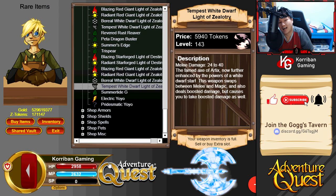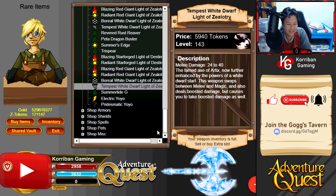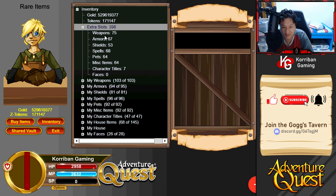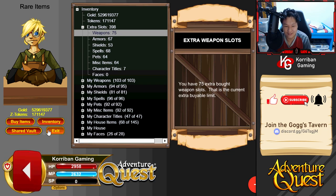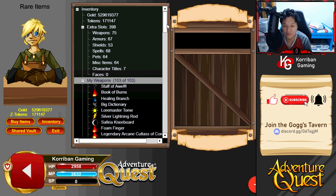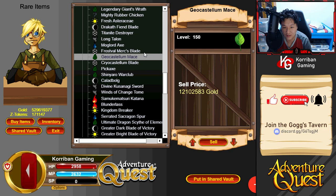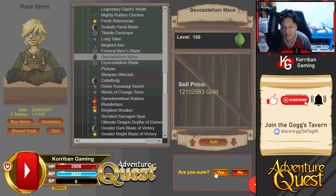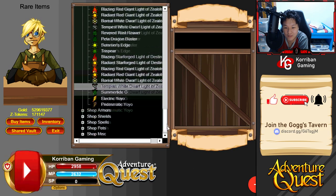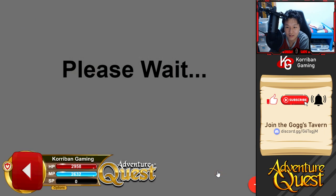Should I get this? I do have 171,000 tokens to spend. You know what, I think we are going to buy this just because I can. I think my weapon inventory slot is already fully maxed out — yes, it is fully maxed out, so we have to get a Shed Vault slot instead. I'm going to shift one weapon over to the Shed Vault. I don't know which weapon I don't use — I have a whole bunch of weapons I probably won't ever touch. I am a hoarder, guys. Look at the amount of crap in my inventory. Let's go ahead and get this — best in slot damage for Wind Weapon, Tempest White Dwarf Light of Zealotry.